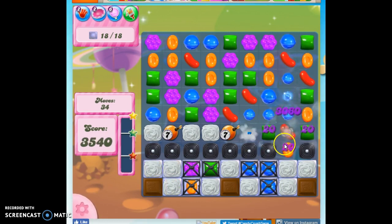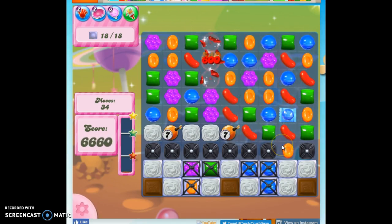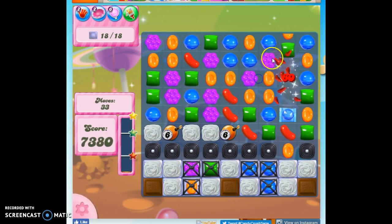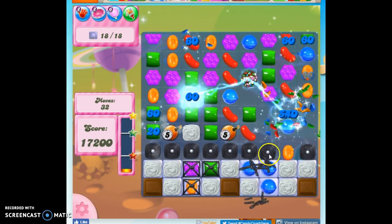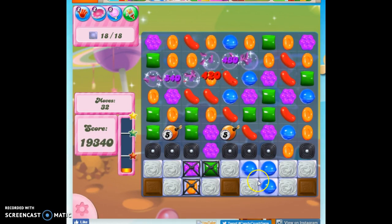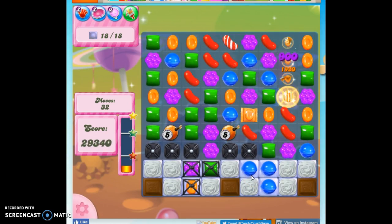I see an opportunity to take out a Ticking Time Bomb, I'm going to do it. I also see an opportunity to make a Striped Candy. I'm just going to see if there's an orange here where I can make a Color Bomb. It's a pretty significant opportunity when you can find a Color Bomb on the board, and the way to do that is to look where you've got stripes and then see if you can convert them.